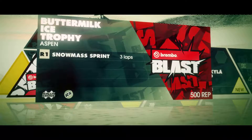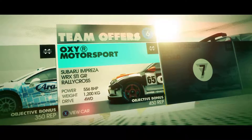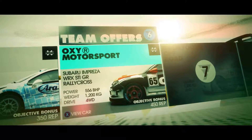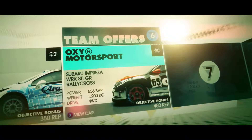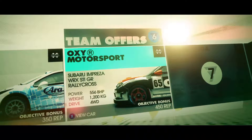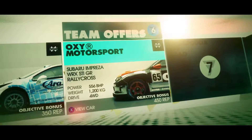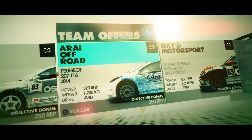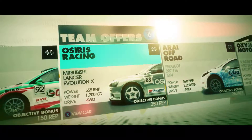It's also probably worth saying that I have the complete version of this game. These are the team offers — when they offer me a car, that's the team offer. The car here has 556 BHP, which I think stands for British horsepower or something, and weighs 1200 kilograms. All you really have to know is you want the BHP to be the biggest number you can get and the weight to be the lowest, because I'm playing with no big ideas of slip.